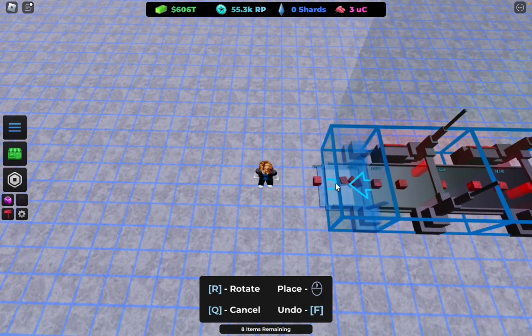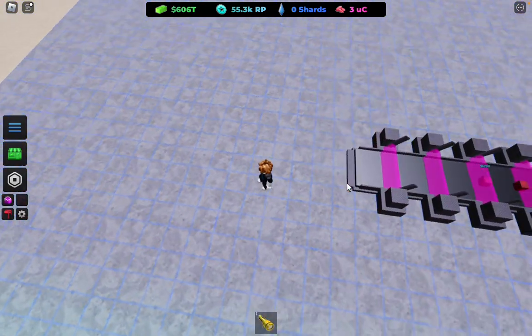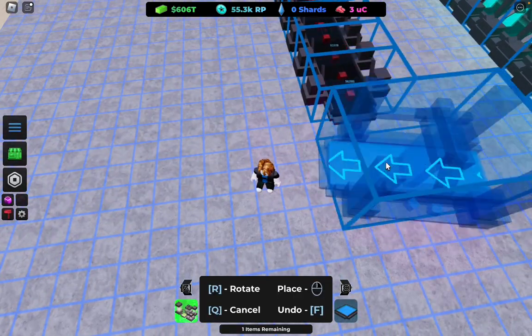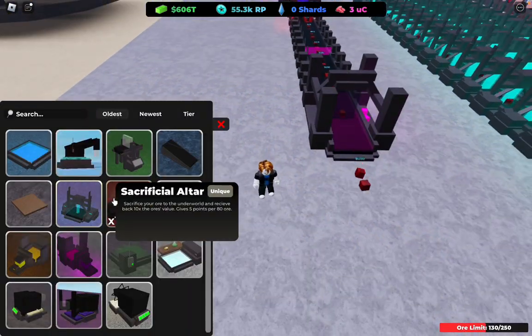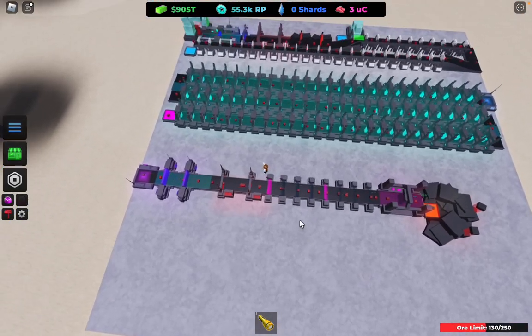Then place down the plasmas — place eight of those. Then place down a radioactive refiner right there, and then place down that furnace. You want to save up 1.4 QD — that's what you want to save up for.